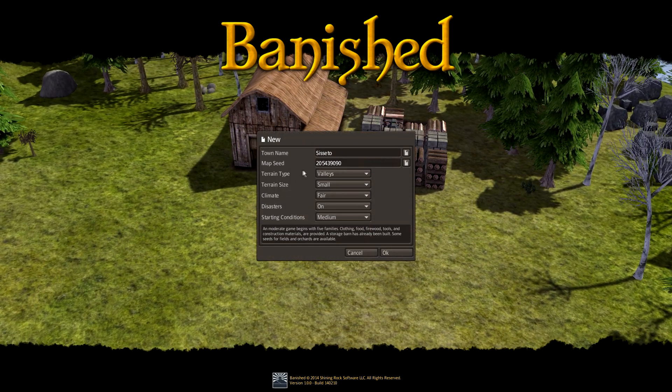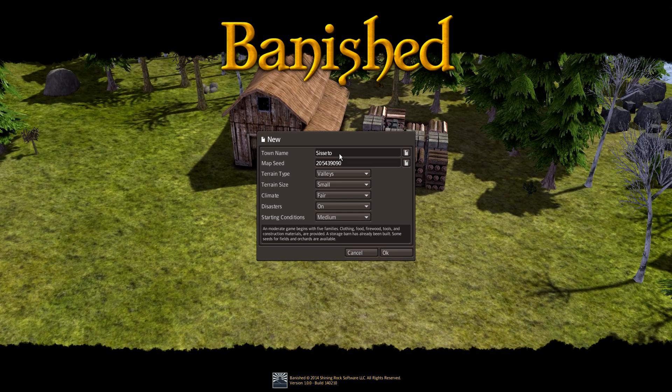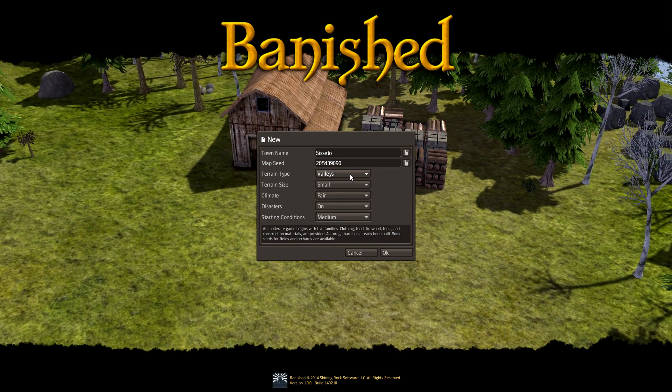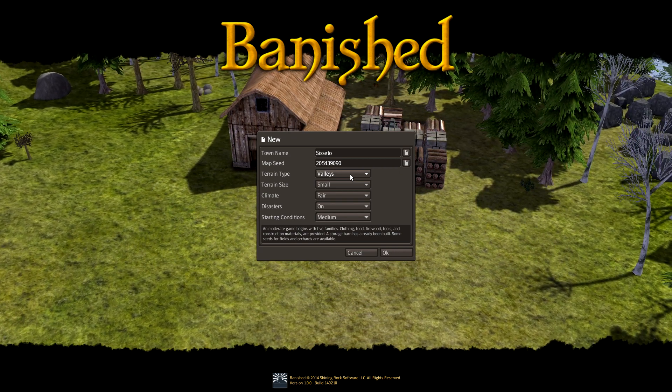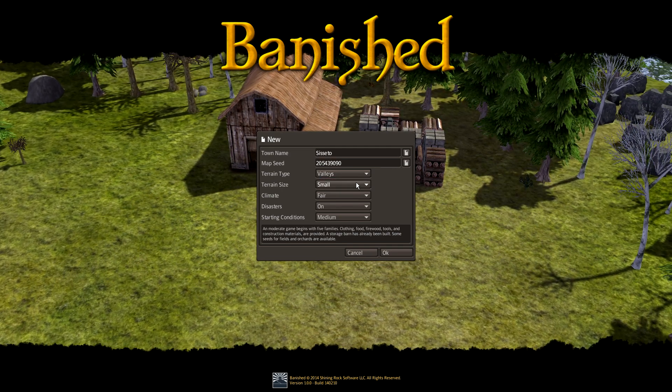I'm going to start a new city here. It looks like it randomly generates a name. It has map seeds, which is pretty cool. So if you find a cool one, I'm sure there'll be forums where you can post map seeds. Two different styles here for terrain type.